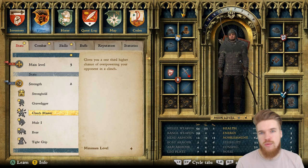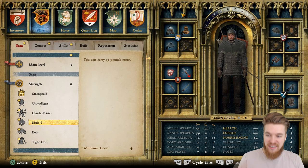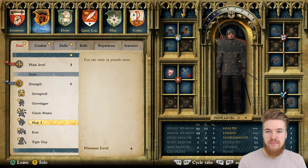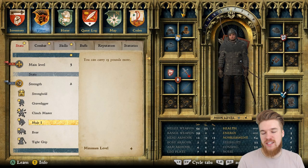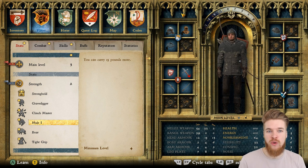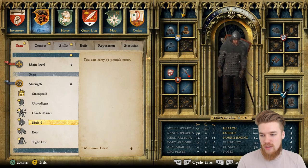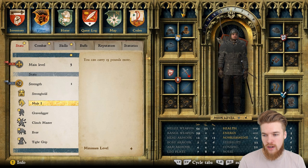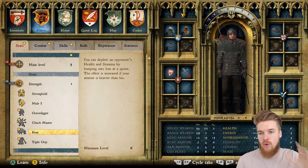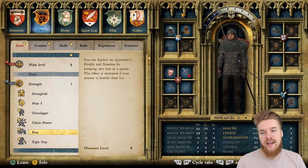The next perk is mule — you can carry 15 pounds more. To me this is invaluable; carrying 15 pounds more is so useful. There are so many times where I've run out of carry weight when I wanted to loot more corpses and sell off the stuff, or even when going out thieving. So I'm definitely going to be getting the mule perk.